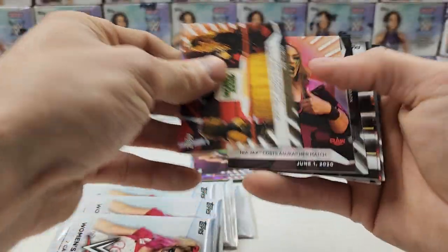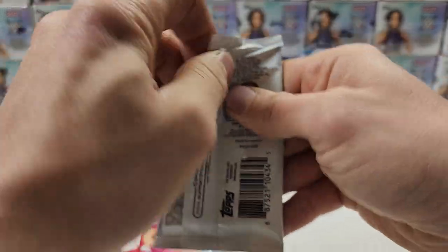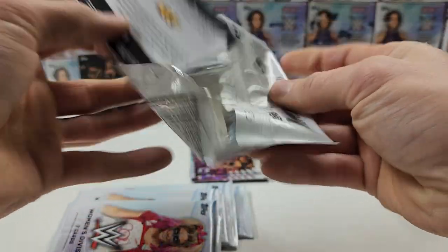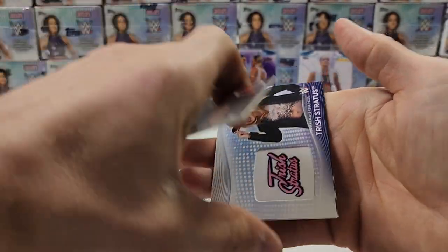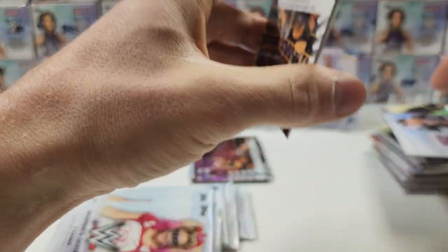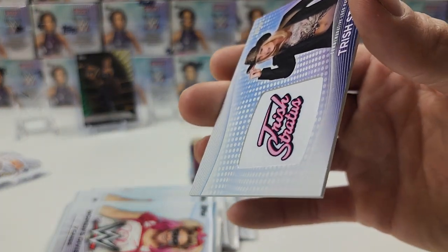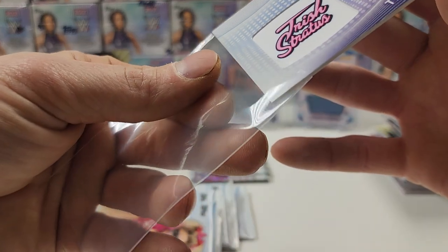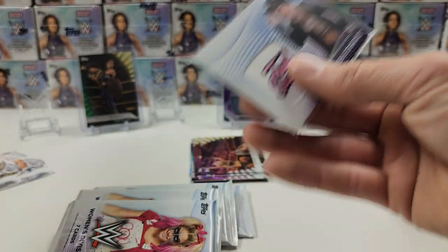I need to pay attention to how much storage space my phone has — it is what it is. If I don't make it, I'll have to finish the other boxes in the next video. There's something in here, and it is Trish Stratus out of 199 — manufactured patch. I did not get that one in my last 40-box case and didn't really want to get it in this one either, but that's alright.